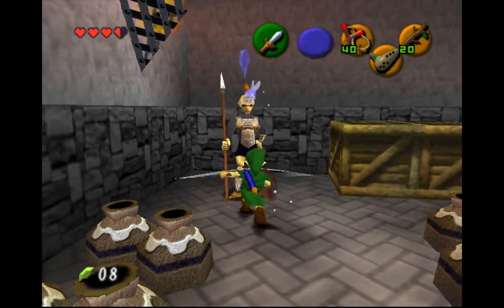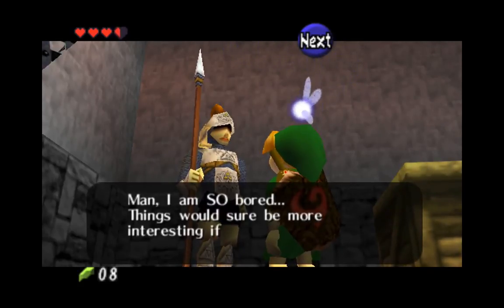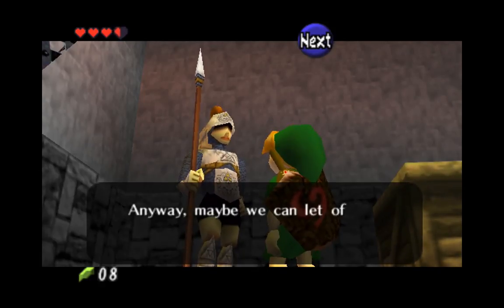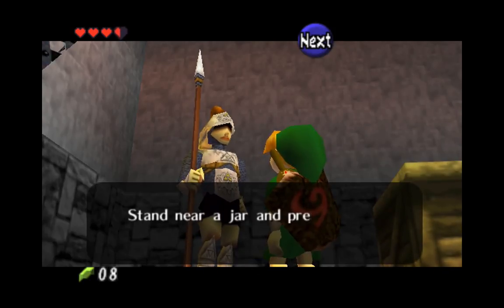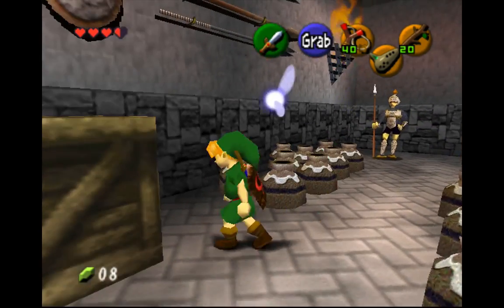We have a guard. He's bored — oh, troubles, eh? Hey, I won't say anything. Break these jars, alright. So toss the jars like you do with the rocks. I could do that.